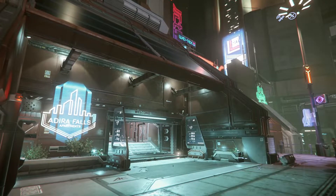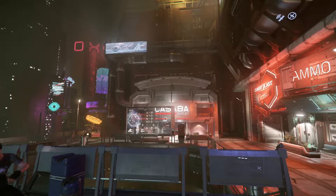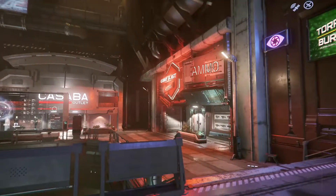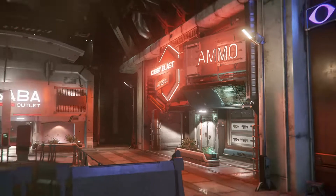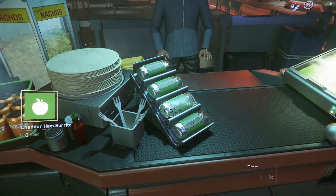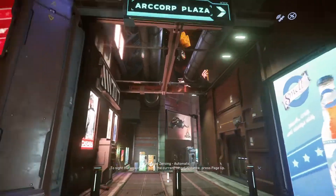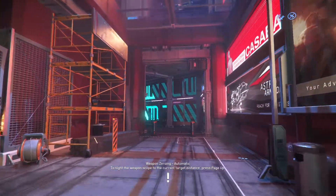As soon as you walk out of the easy hab — or what's actually called the Adira Falls Apartments — you're going to see a couple of things: the Cassava Outlet where you can buy clothes (appearance items), Cubby Blast where you can buy FPS weapons, attachments, and armor, and a food vendor. You could hold F to buy a drink and a burrito, but we're not going to do any of that. We're not going to spend any money. You're going to see a sign that says Art Court Plaza, so we're just going to go straight and walk through this alleyway.